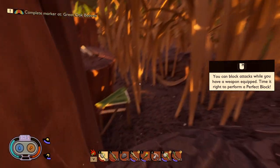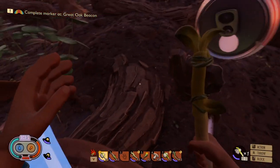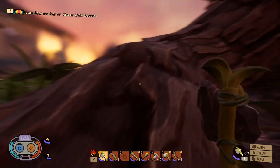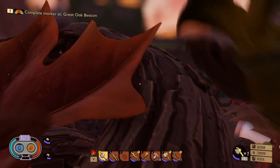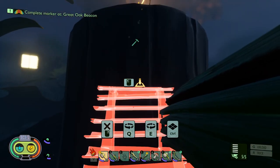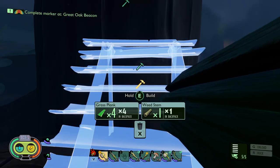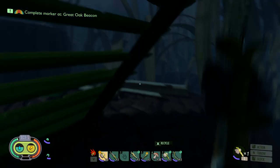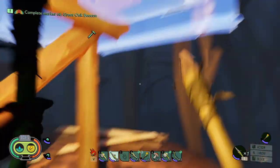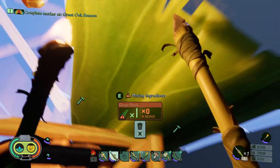All we have to do now is make the beacon at the Great Oak tree. We really need to cut down some more grass so we can continue building. We've got a bunch of weed stems but need more grass. I'm doing a quick look around to make sure there's no wolf spider. I want to build stairs here, but it's not letting me — and now it's super dark outside.